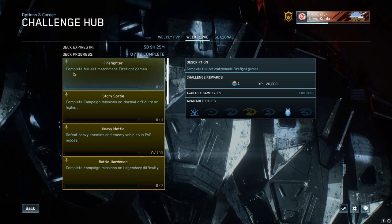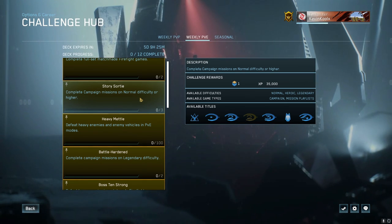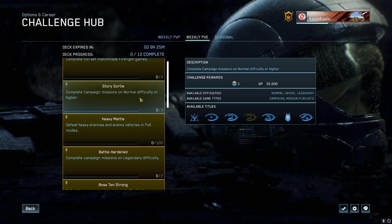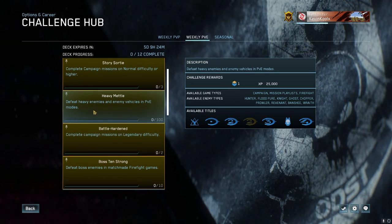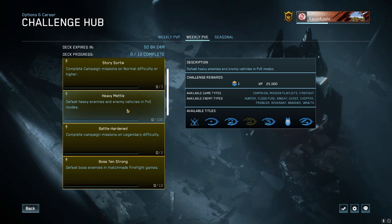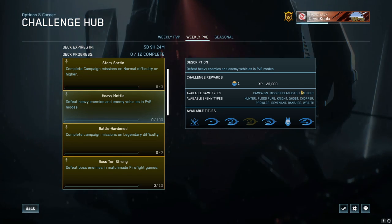For the PvE side, we have completing a full set of Firefight matches — that's just two games, pretty easy. Story Sortie requires completing campaign missions on normal difficulty or higher, and it also stacks with the seasonal challenge to play through the Halo ODST campaign playlist, so you can double up there. Heavy Metal requires defeating 100 heavy enemies and enemy vehicles in PvE modes. The best way to do this is playing Firefight in Halo Reach or ODST on maps that have vehicles — most Reach maps do, but not every ODST one.